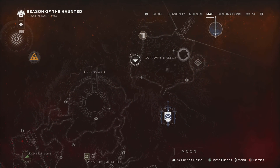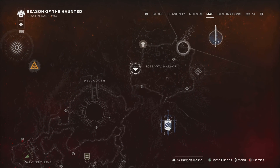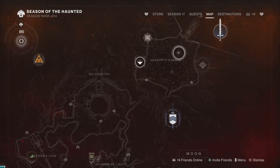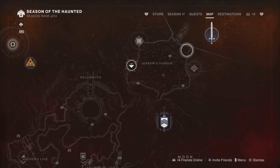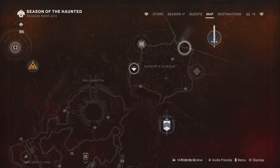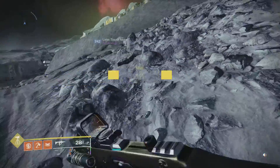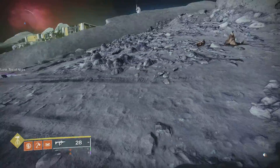The other location is in Saro's Harbor — you can see it right here on the map. You go around the sector chest, all the way around the side, and right up against the wall there's a hole you just walk into. That's the best way to farm in Season 17 getting ready for Season 18.